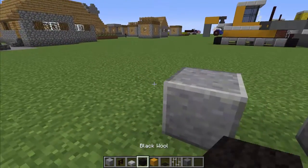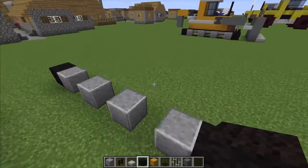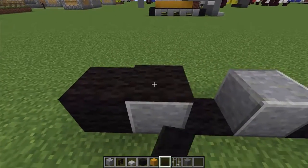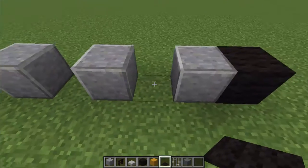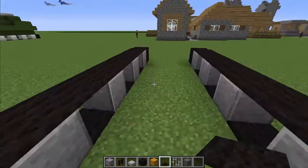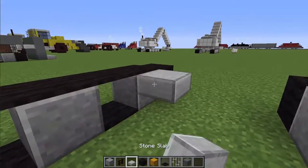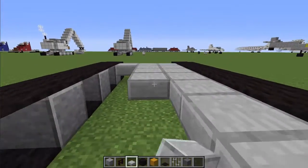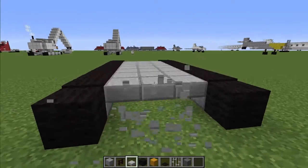And then we're going to add some black wool to the ends, and some black carpet in the middle and on top. One track done, and we have another one. Alright, so we're going to connect these now. There we go — beautiful.